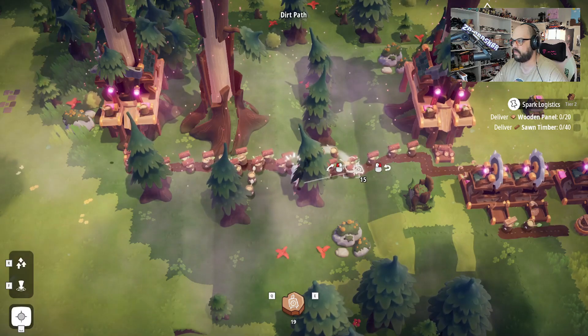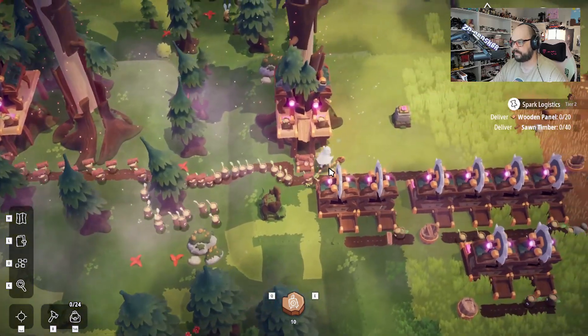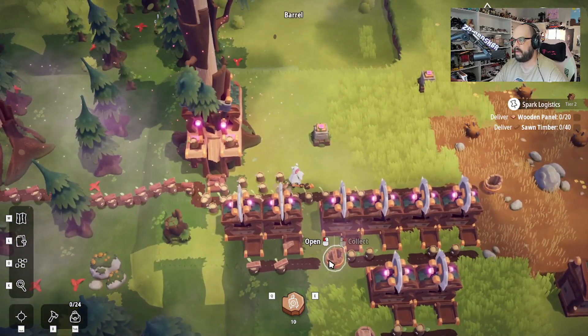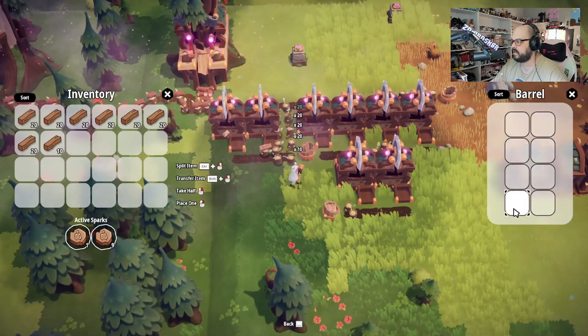So I added a whole bunch of these Stumpy Sparks over here to gather wood because they have a long trek to make. And this is actually kind of awkward because they're grabbing more wood from here than this one is even grabbing. We could actually — one, two, three, four, five, six, seven, nine, ten — let's just put a whole bunch more of those dudes down so they can guarantee getting wood. We have our original setup with the two saw benches just making the sawn timber. Hell yeah, look at that!